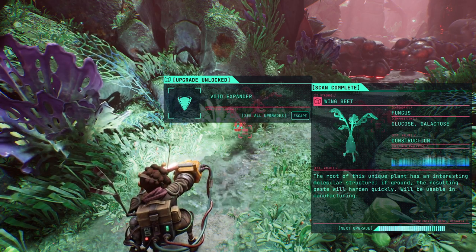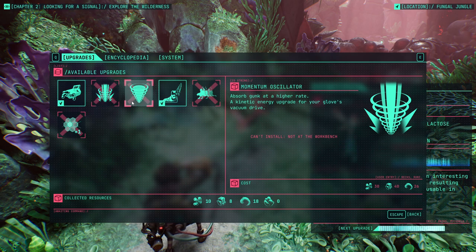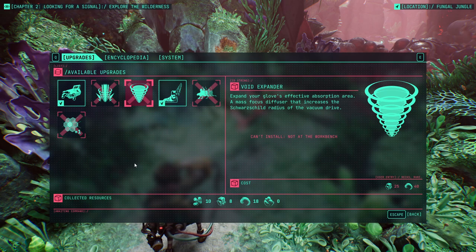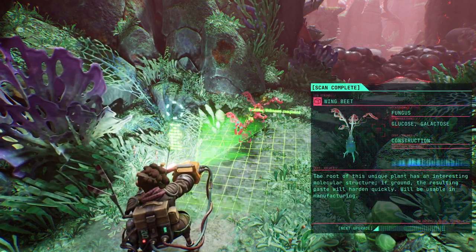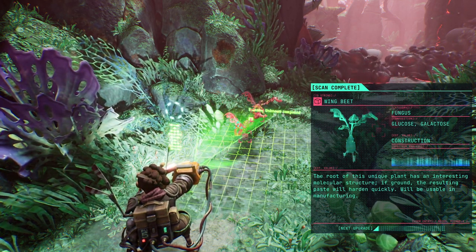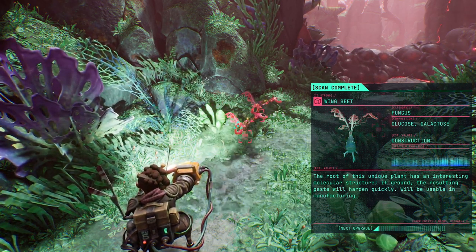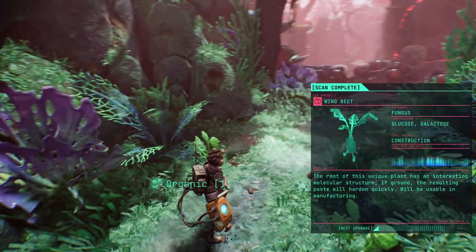Void expander — it's like a momentum oscillator. Expand your glove's effective absorption area. Mass focused diffuser that increases the Schwarzschild radius of the vacuum's drive. Interesting. Category: fungus. Glucose galactose. Estimated value: construction. The root of this unique plant has an interesting molecular structure. If ground, the resulting paste will harden quickly and will be usable in manufacturing. It is organics.